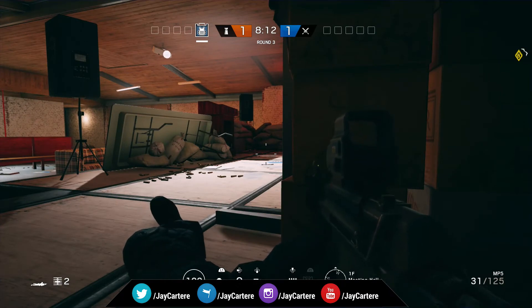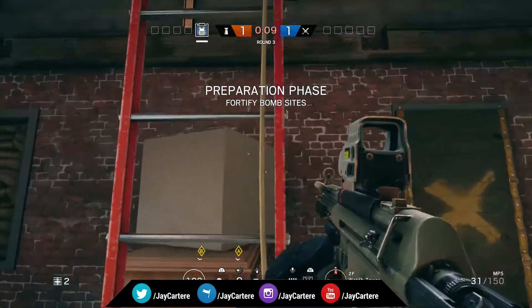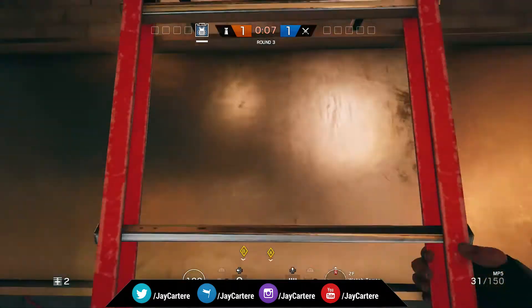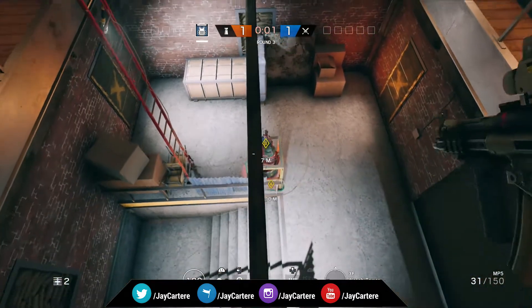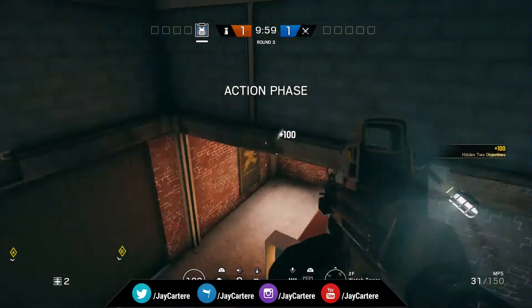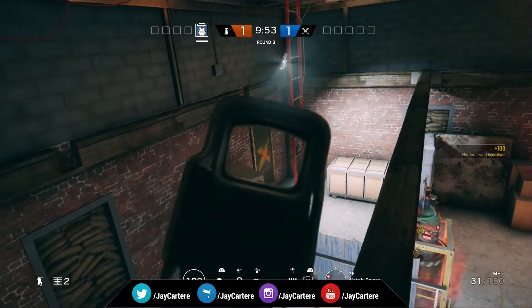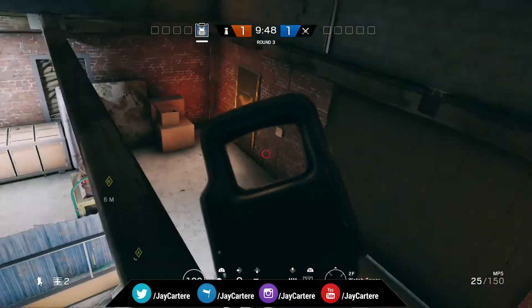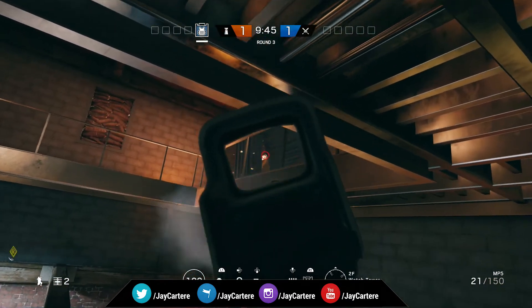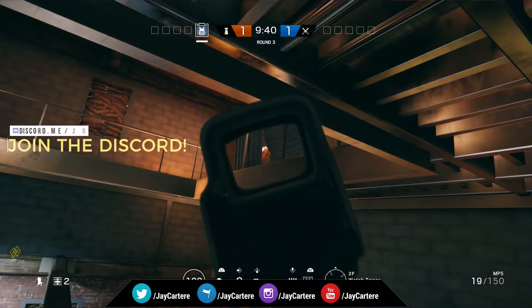The last hiding spot in this video is in the watchtower on the second floor. Climb up to the third floor and you can jump over onto this beam. Walk over to the wall and you'll have a view of the window on the left and the window on the right. You'll also be able to shoot anyone coming through the area on the right — upstairs, downstairs, and on the left.